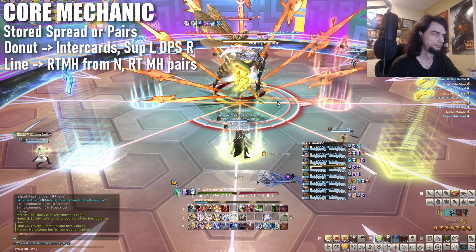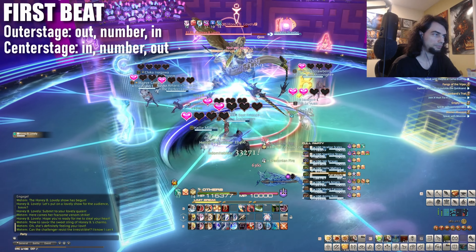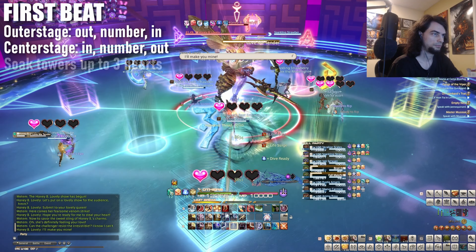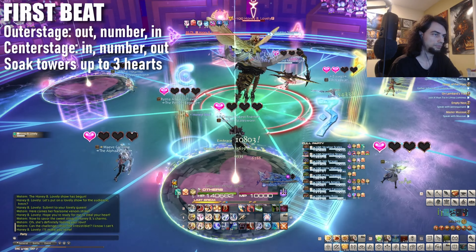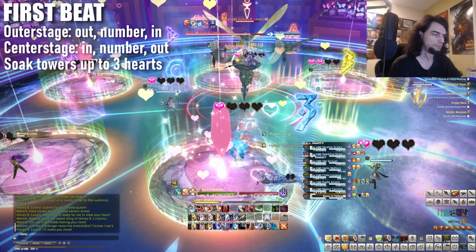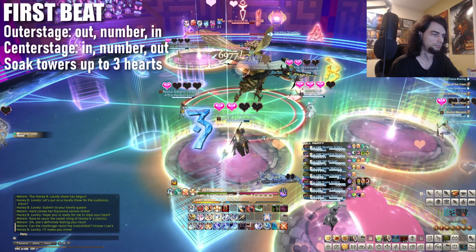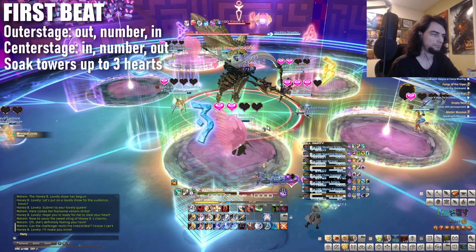First up is the stage combo. Read the cast to see if it's center or outer. Here we got outer, so we're gonna park between the pink lines at max melee. After the first hit, we're gonna run back to any number marker for the second and then all the way back in for the third. Center stage combo is simply the reverse of that: in, number, out. Once that's done, hang out in your clock spots and prepare to soak whichever towers happen to drop beside you. Melee close, ranged far. They're extremely slow, so no excuses on missing one.